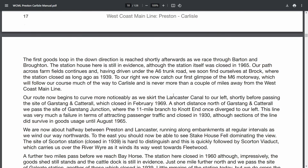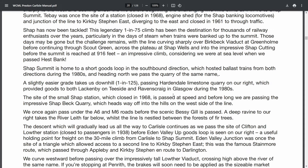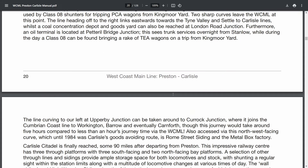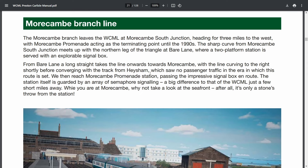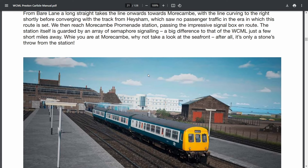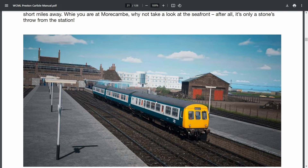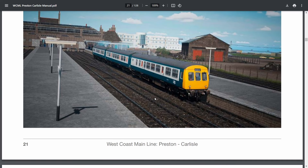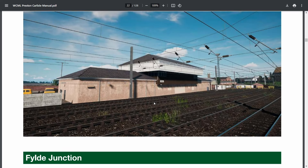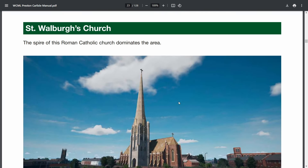Lots of waffle in the route introduction. The Morecambe branch comes off the WCML north of Lancaster, then goes via Bear Lane to Morecambe itself. You can actually walk around the entire seaside area. Preston Power Signal Box — can't go in that, obviously. And there's Fylde Junction.